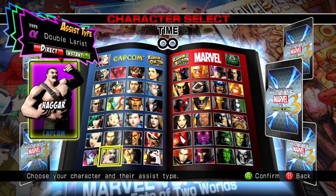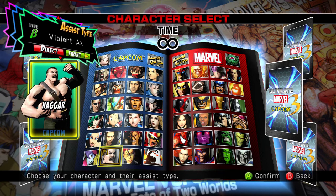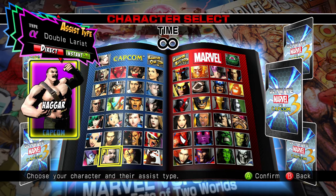Haggar's best assist is his Double Lariat alpha assist. This is arguably the best assist in the game due to its high success rate at starting combos or interrupting the offense of an opponent due to its invincibility on startup. There's no reason not to use this assist as it provides you with the most benefits. His next assist is Violent Axe Beta, which hits opponents upwards and they'll recover in the air after it connects — it's very difficult to confirm off of and simply isn't worth it. His final assist is his Pipe gamma assist. While the pipe gives you a ground bounce, you can probably already do one with the character you have out, and it doesn't have invincibility like the Double Lariat assist does. Overall, you always want to select Double Lariat alpha as it's the best and most useful assist in Haggar's repertoire.